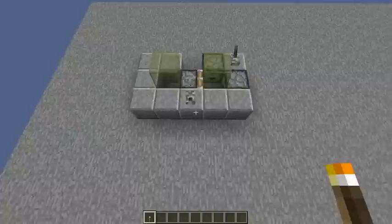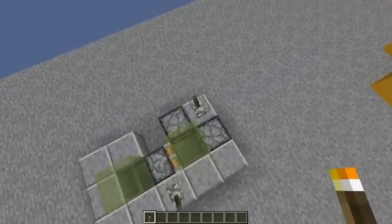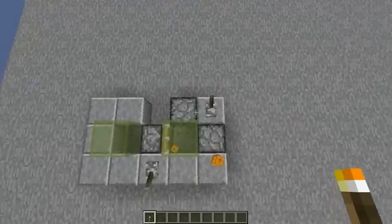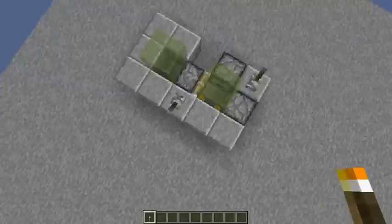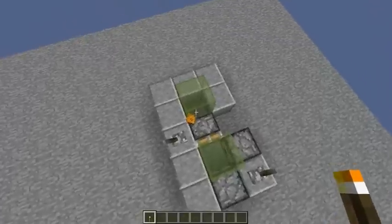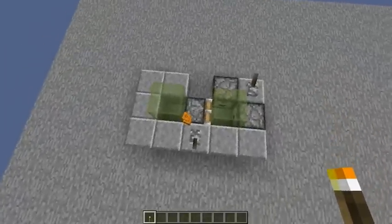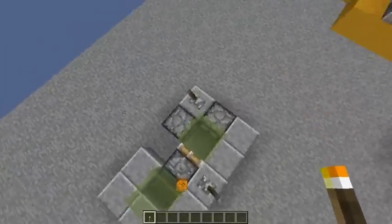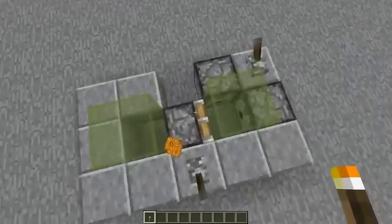I will show it here — just put some items in front of the piston, extend and retract, and the items get through. It's sometimes a little bit glitchy so let me try it again.